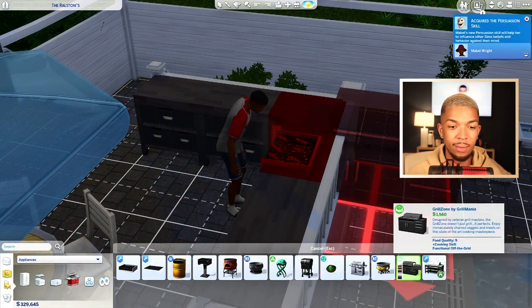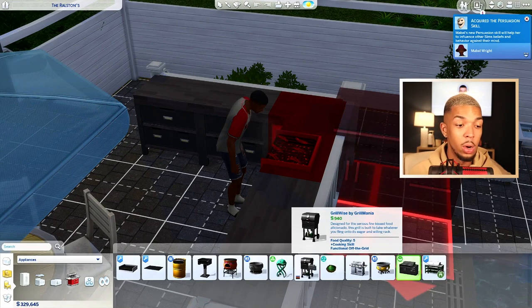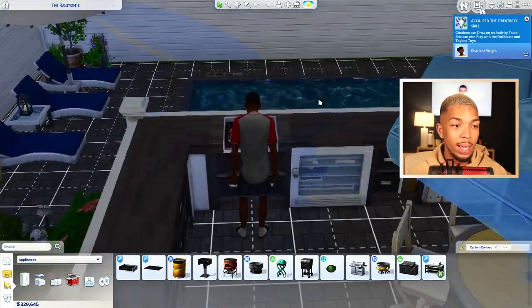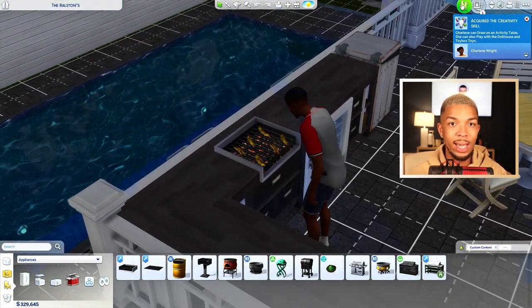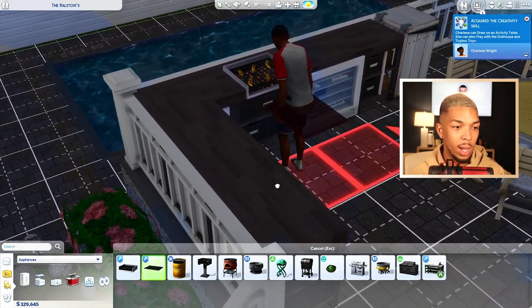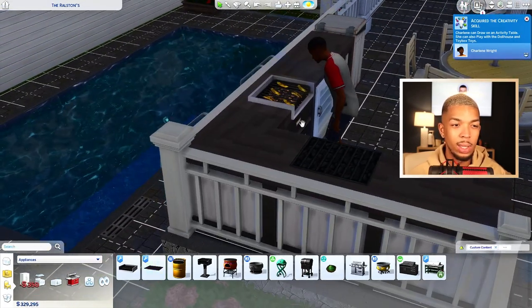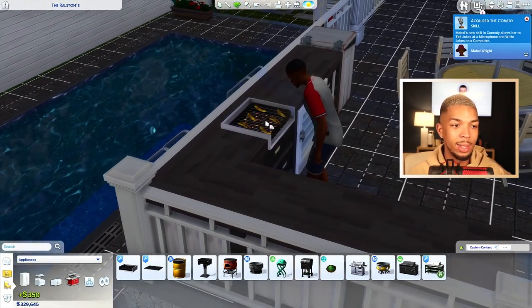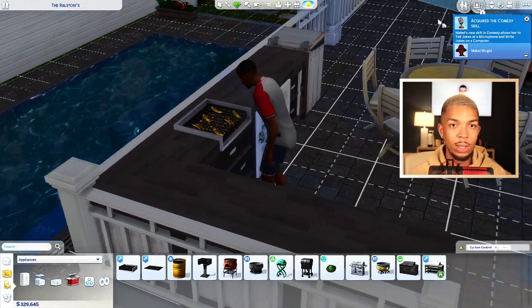We only really have the one grill that came with Outdoor Retreat, and we don't have any that fit seamlessly in with counters. So this is just amazing. I love the simple one as well — it has a little lip on it so it looks like it was added right into the counter. It does come in some different swatches too.